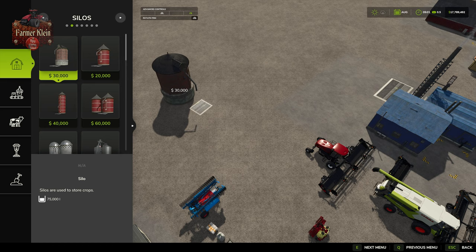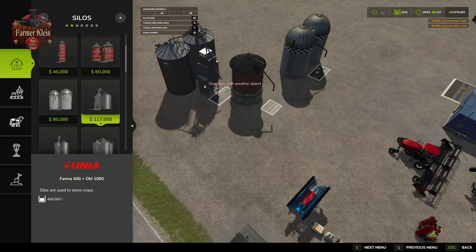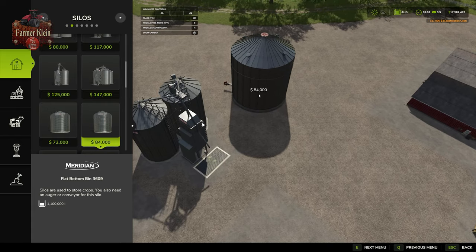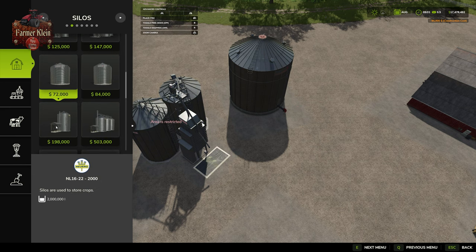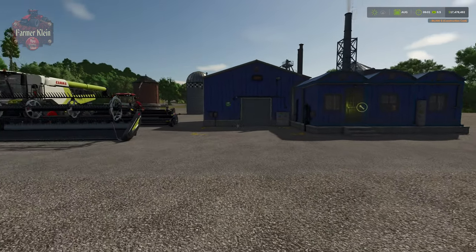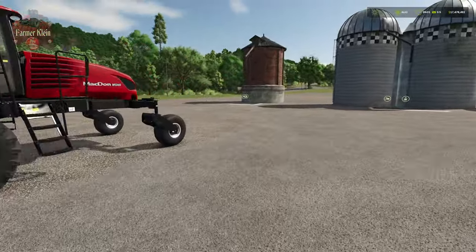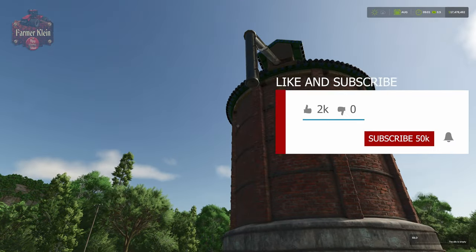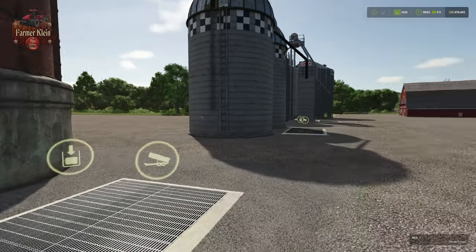Let's take a look at build mode and come over to silos — any of these silos will be able to hold canola. We'll put a couple down just to demonstrate them. All of these hold the same things. Crop comes in at the dump station and is available to pull out at the unload station; on most silos the dump and unload station is the same.